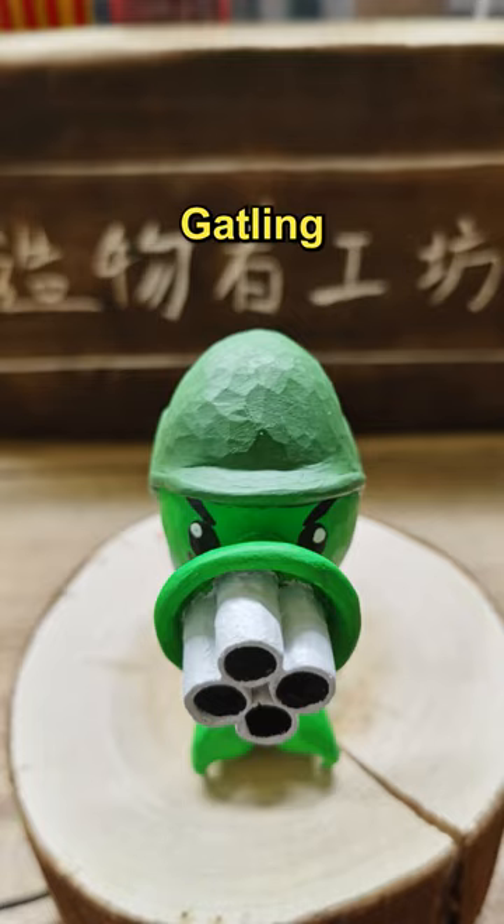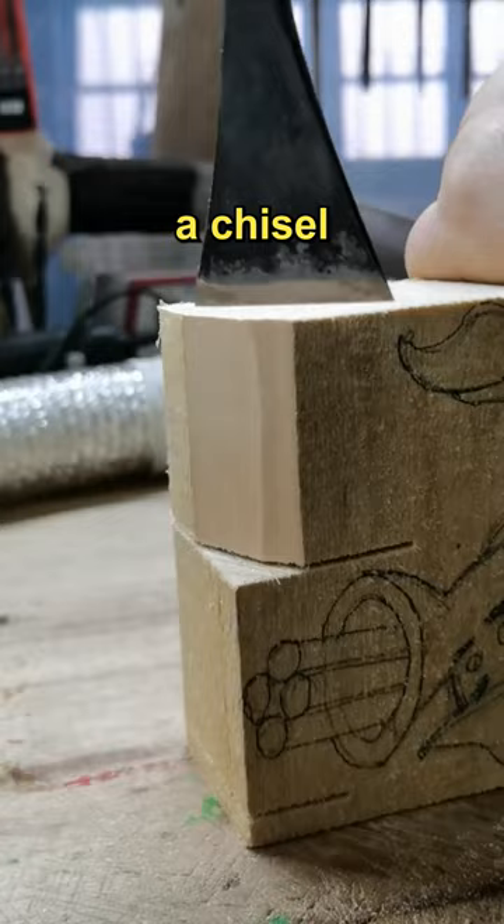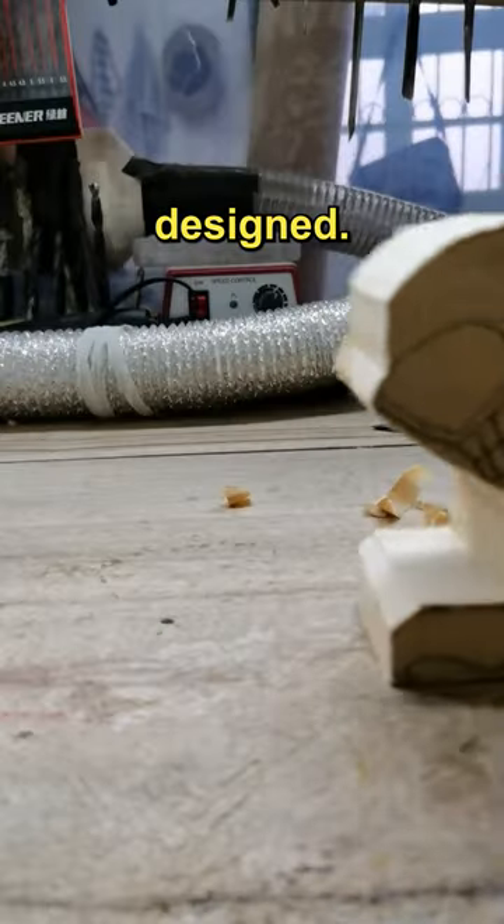Today, the young man is going to carve a Gatling Pea from Plants vs. Zombies. First, he uses a chisel to carve out the rough outline on the wood block that has already been designed.